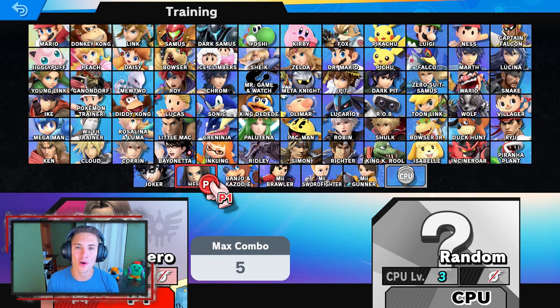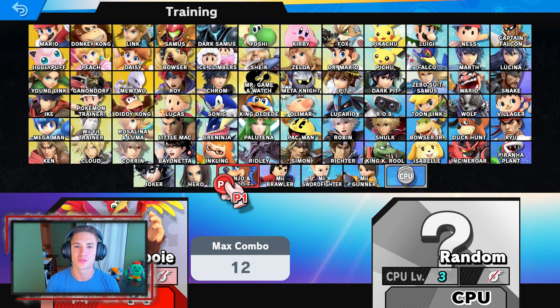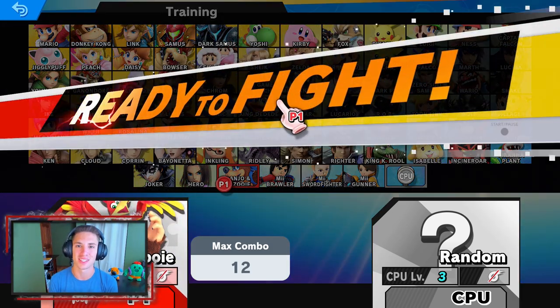The wait is finally over — Banjo and Kazooie is now officially released in Super Smash Bros. Ultimate. In this video we're gonna be showing off his moveset and maybe doing some online battles, so let's hop in and show you guys some moves.